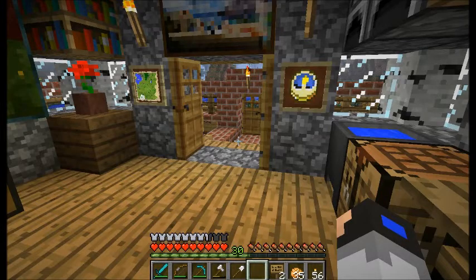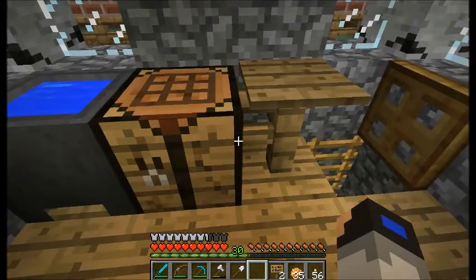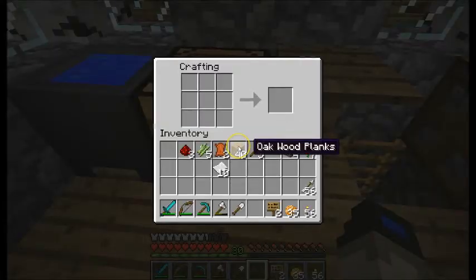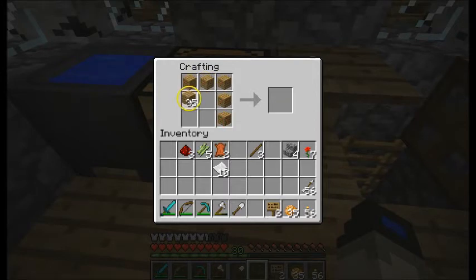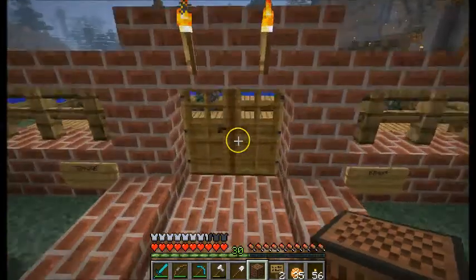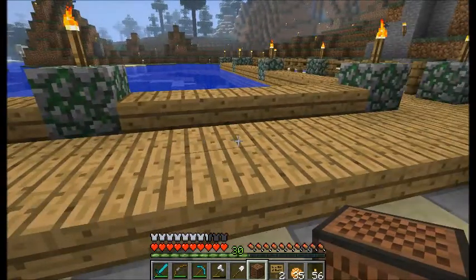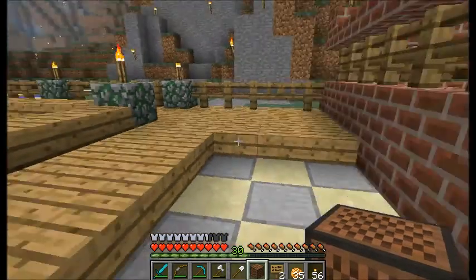Another thing I wanted to do is make a piano. To make a piano you'll need some wood and some redstone — place down a chest shape with wood, then put redstone in the middle and that's a note block. I call it a piano — call it what you will!